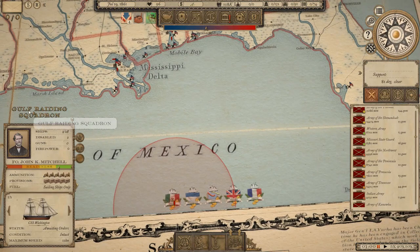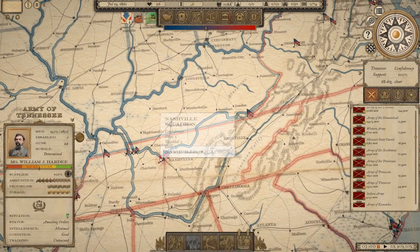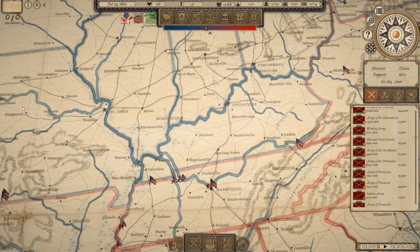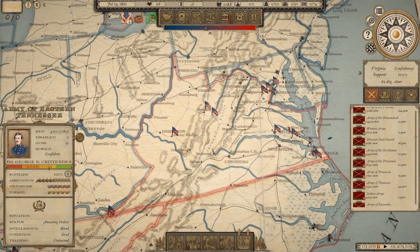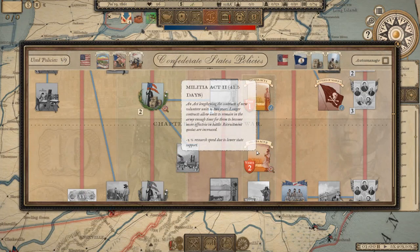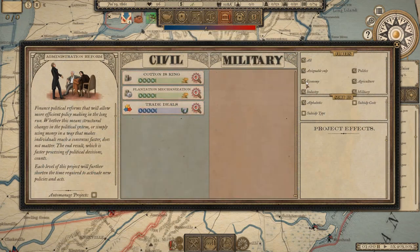Strategically, the plan is to hold defensive lines in the East and Trans-Mississippi, while pushing aggressively in the Central Region — I want to capture Kentucky if we can. Holding Virginia and keeping the Union away from the Confederate capital is imperative. First priority: 41.5 days to get Militia Act 2 — let's get that going.